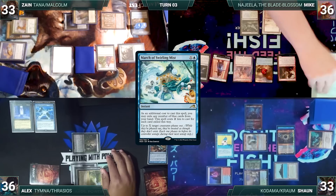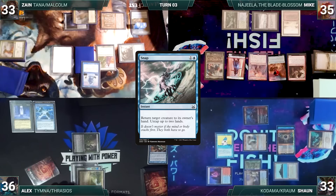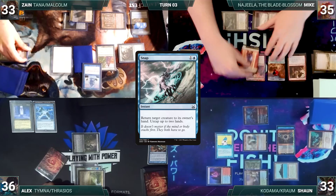Mike draws and plays a Flooded Strand, cracks it, pays a life, and fetches up a Tundra. He casts Derevi, Empyrial Tactician. Mike attempts to move to combat but in response Zane casts Snap targeting Derevi - Remora triggers and Sean draws. Snap resolves, Derevi bounces, and Zane untaps two lands.